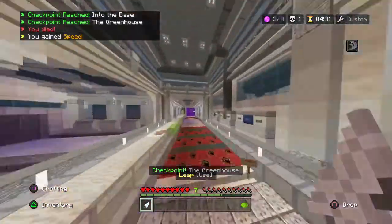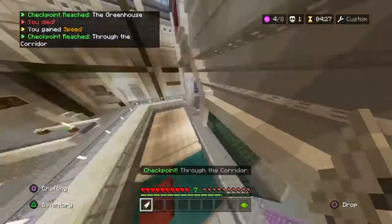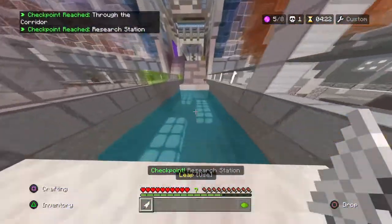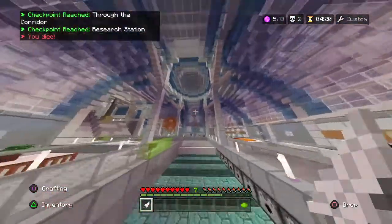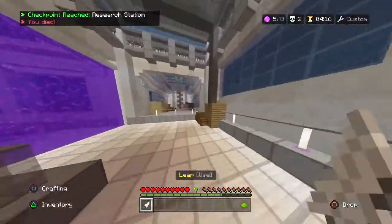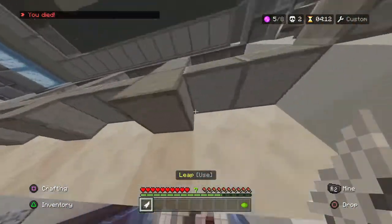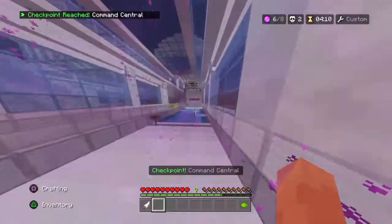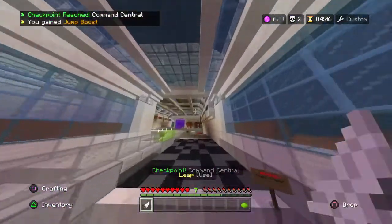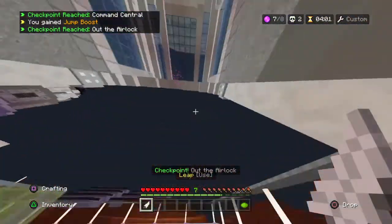I was thinking that me and my friends were just playing some private lobbies and we found out we could do this, so we started messing around with it for like an hour. You can get out of bounds if you go up higher. There's also a map selection where you can choose the map, but I don't know the name of any maps.